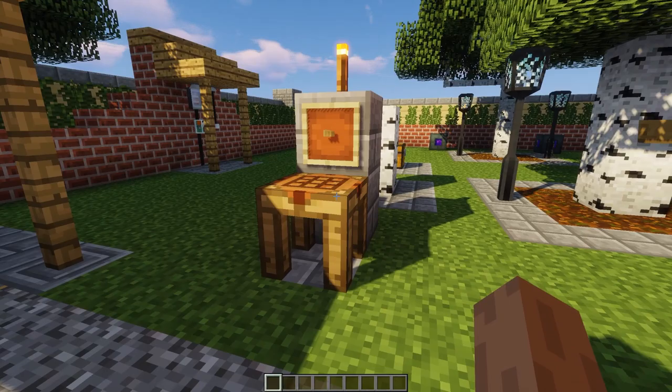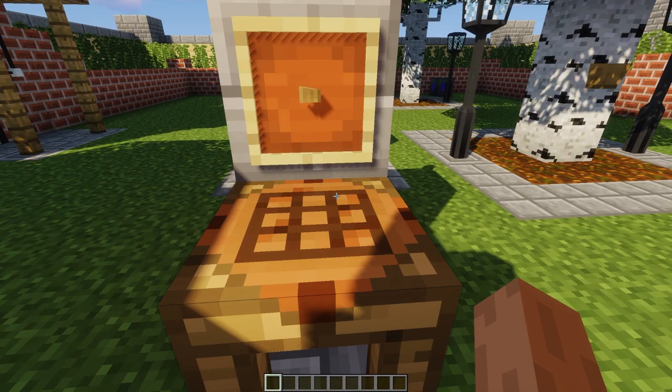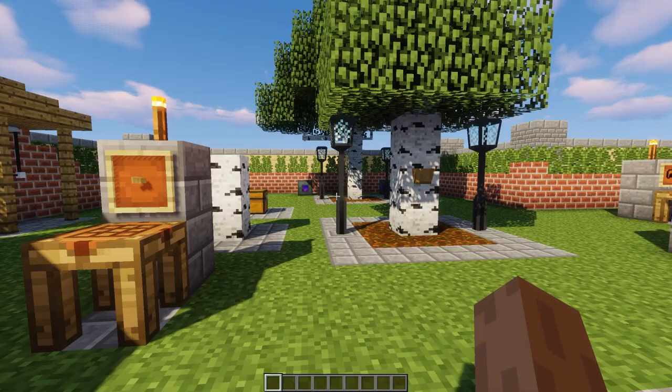Tree resin comes from trees, and to get it out of the tree you need a collector. This is the tree resin collector, and it's just crafted using four oak wood in this kind of shape. You can switch it around - so that's the tree resin collector.